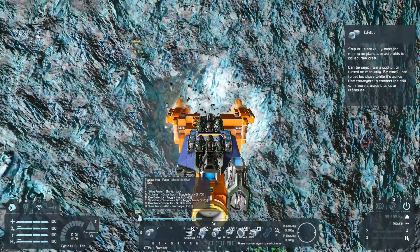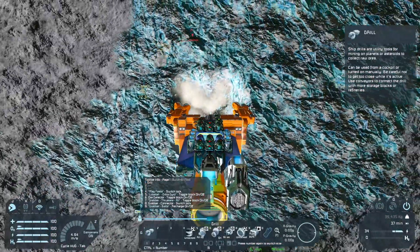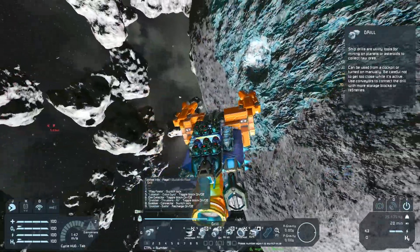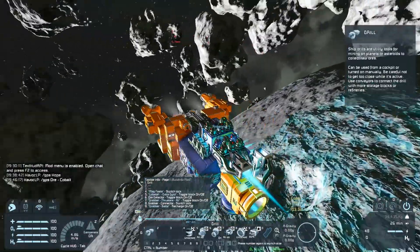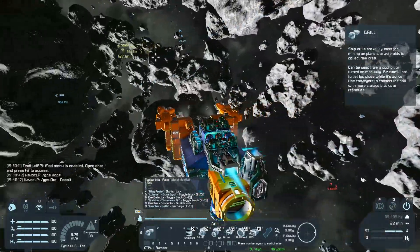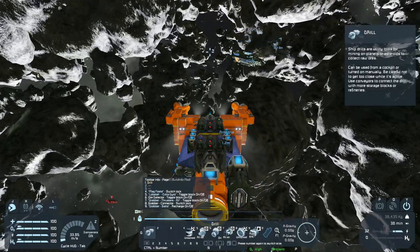For our base, comment down below what you guys want to see. Do you want to see us do a 100% asteroid embedded base, like a 50/50? Give me some ideas — I have some ideas on what I want to build, but yeah — give me your thoughts. All I know for sure is I want to get a slip built for Hope — someplace Hope can call home, dock into, and not be exposed like she is now.